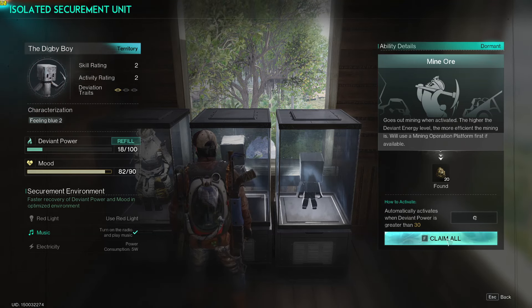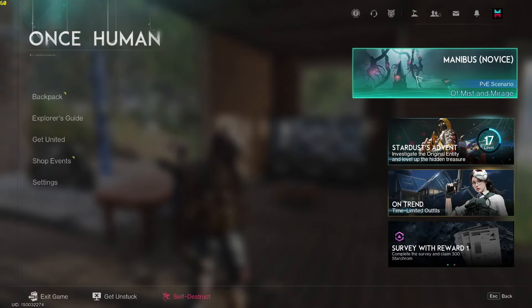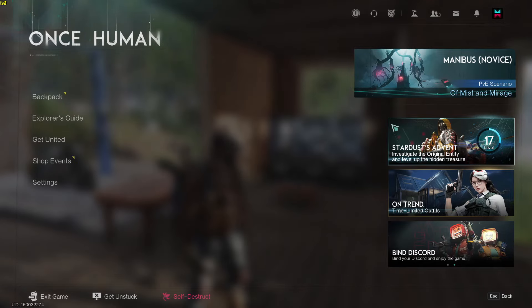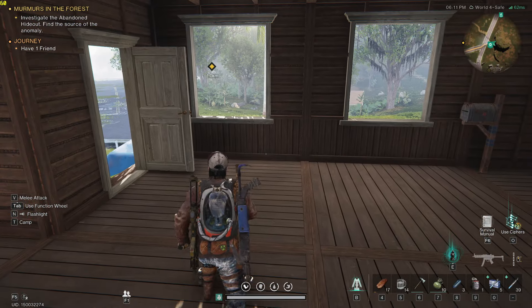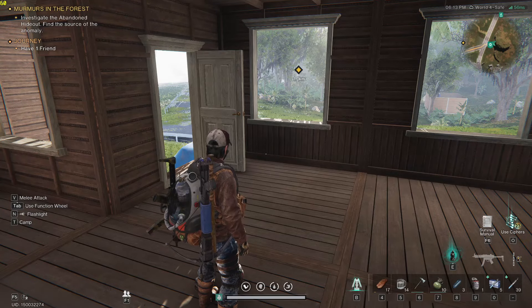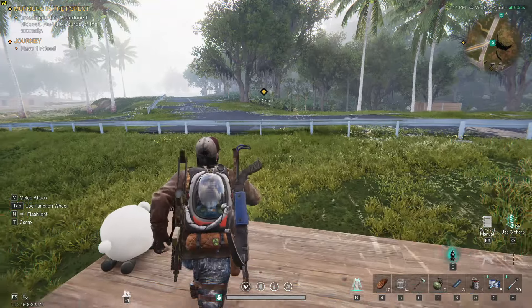That guy right there is one of these seasonal things that you get. As always, go in every time you see the little yellow package and all of these things and start clicking on stuff — that's what I did, that's how I got him. And you can see over here, use ciphers. We got a whole bunch of stuff to unlock. But I'm going to show you guys first where to get these two deviants.